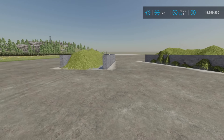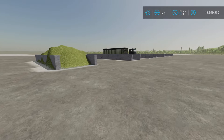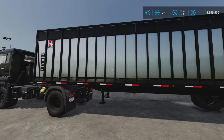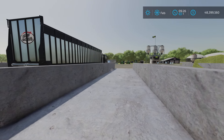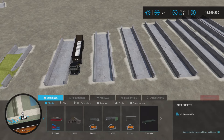As you can see, a size comparison with this base game semi-truck and the silo boss trailer — they are fairly narrow.